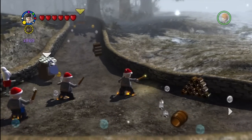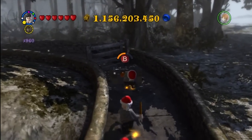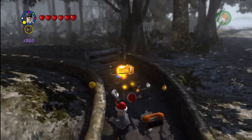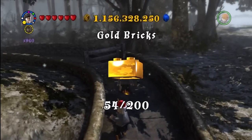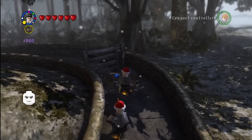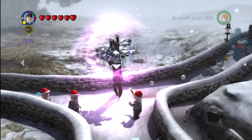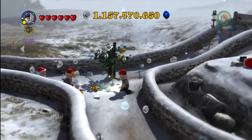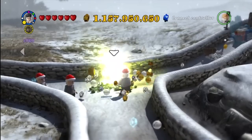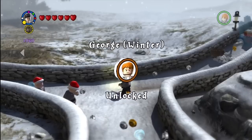And then we're going to walk up the path here and use our strength — I have that cheat still unlocked — and get a gold brick. You probably saw the other character stud thing there, but I don't have that spell yet, Reducto. And then further along the path, you use Wingardium Leviosa on this tree, and then you just hit it with a spell and you get the other Weasley twin, George Winter.